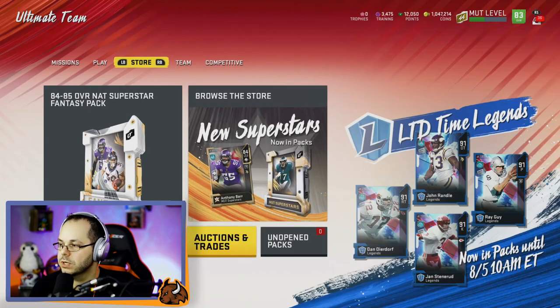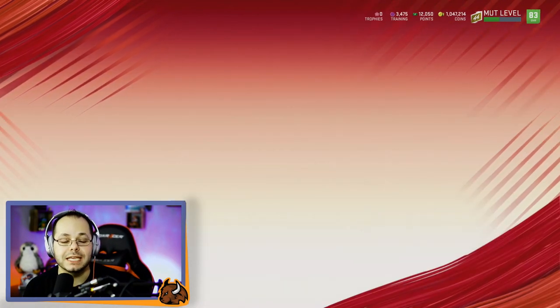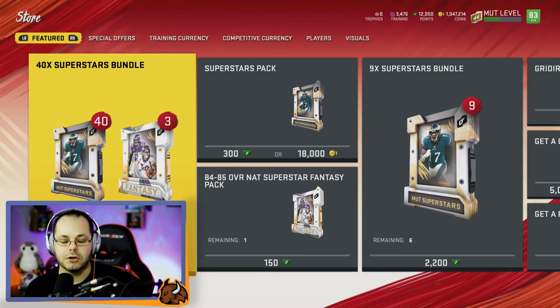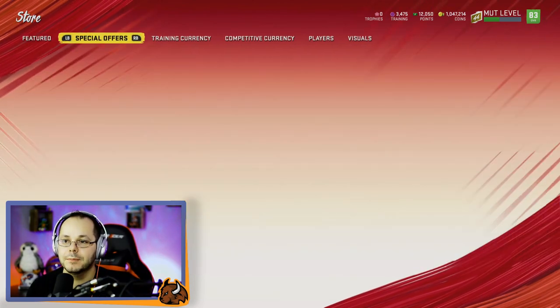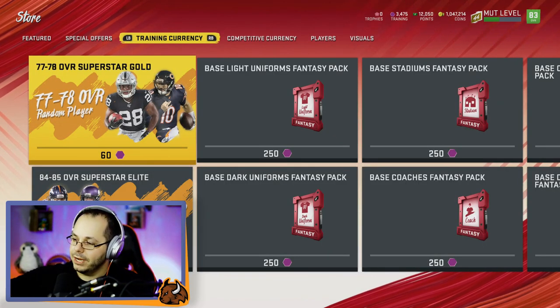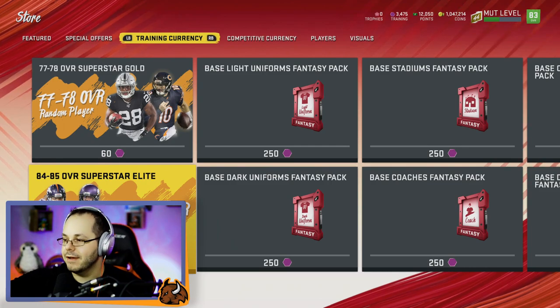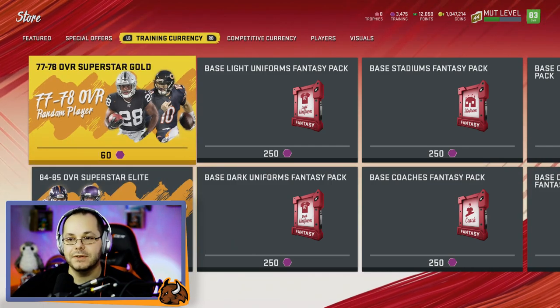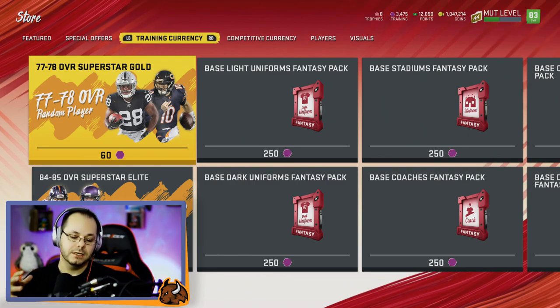In the store you can get a lot of the players you need to build the Mahomes and Gilmore sets. Those cards are so good you're going to want them, but you can get the pieces you need by using only training. At the bottom, the 84-85 pack costs 820 training to get one of those players, and the 77 to 78 overalls are 60 training.